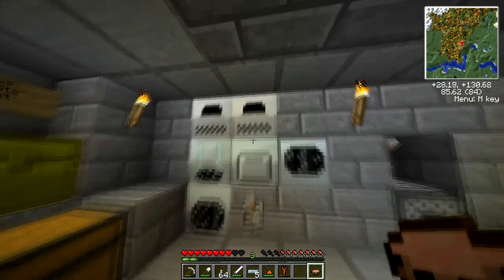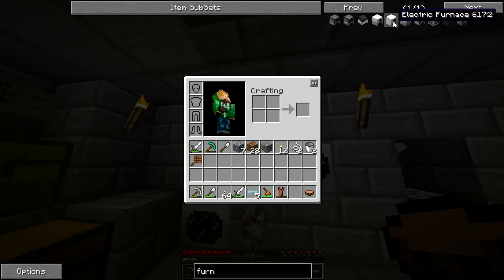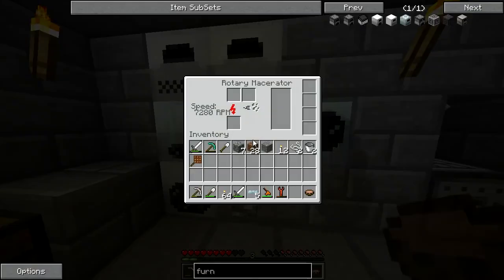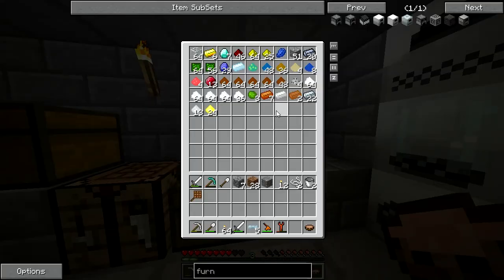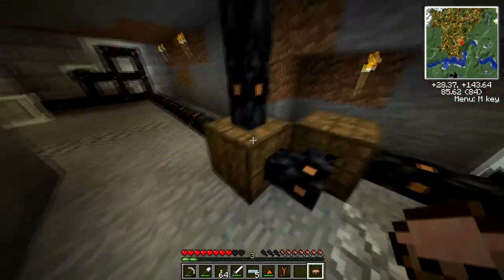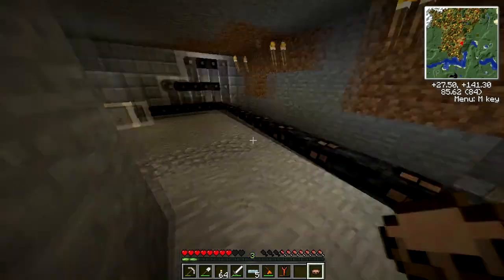The next thing I'm going to do is upgrade to the induction furnace, which is similar to the rotary macerator — it takes a lot more current but it's a lot faster. For now this is bugged: if you turn it back on it goes back to zero. Most of my ores have been turned into dust anyway, so things are going to be off, but at least now with solar power it won't be so bad to leave it on because the solar cells are going to keep charging the bat box.